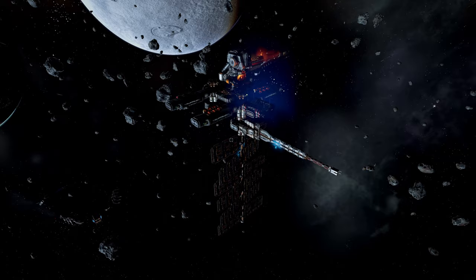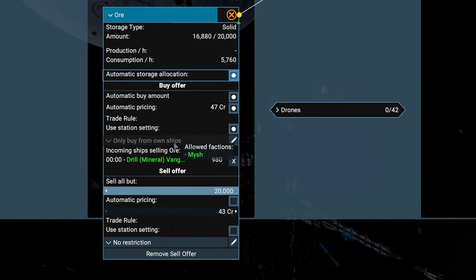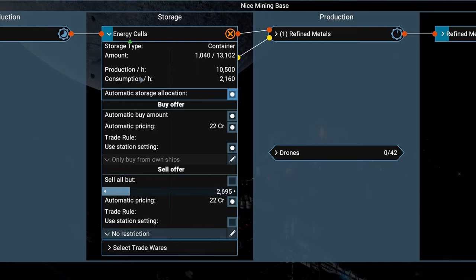Let's check the logical overview. The ore has been removed from tradewares and moved up into the storage tab — it's still only supplied by our own ships by default, but we need to set up a new sell offer. At the moment, the station keeps all the supply. Let's allow our manager to sell everything except roughly a quarter of the maximum storage amount. The same goes for our energy cell production — set the cell offer to Unrestricted. As we only use 2160 cells per hour, set the station to keep that exact amount and sell the rest. Instead of using the slider, you can also just click on the number and type in the value you want.